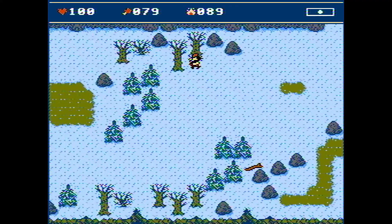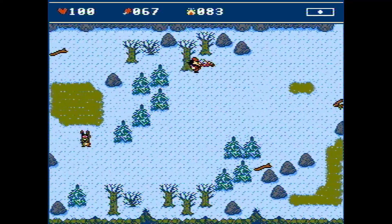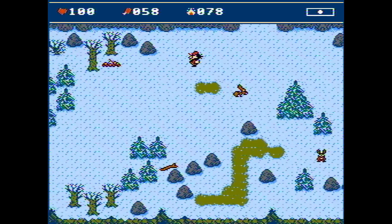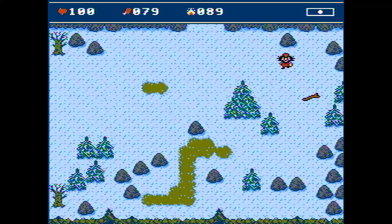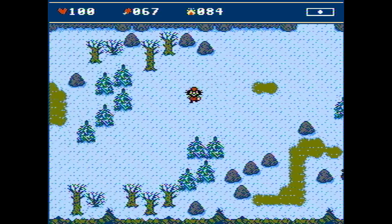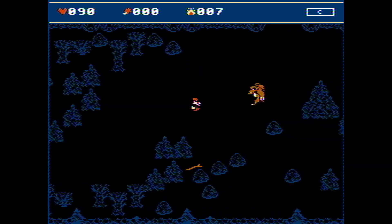The next thing was to limit collectible item respawn. After adding the new location, it was very easy to stack up on rowan berries by just going back and forth between locations, which was not what I wanted. So I started tracking when a certain item was picked and respawn that item only after a certain number of hours or after the beginning of a new day. This created an additional challenge — it's no longer possible to amass a huge amount of items, so you have to use them sparingly or wait until they reappear.